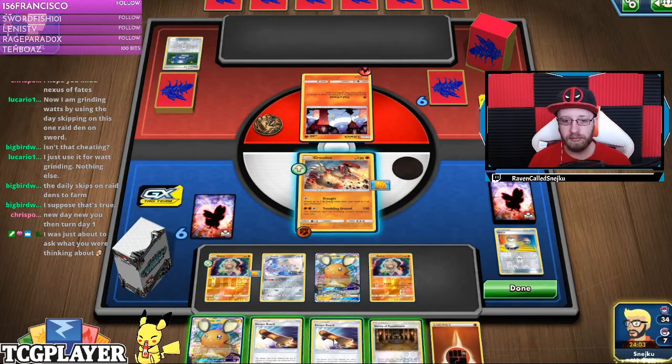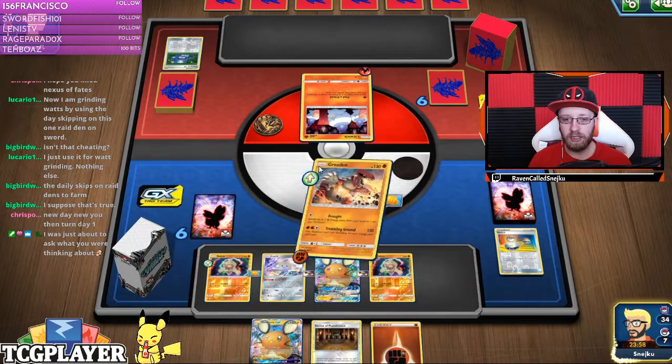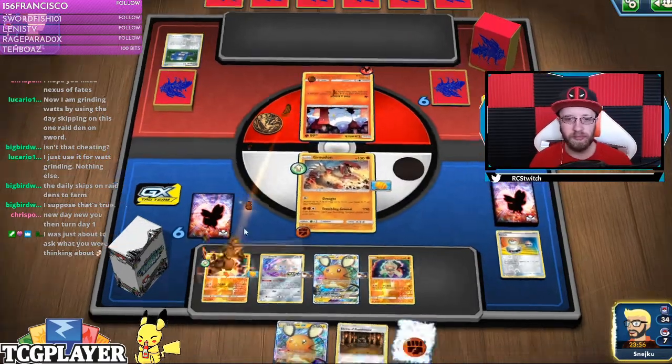Not the best acceleration in the world, but two Escape Boards — that's fine. So I have three retreat costs over here, and with Drought and one more energy to play next turn, I think that's fair enough.